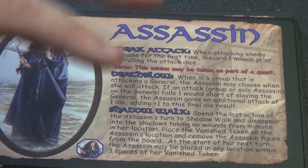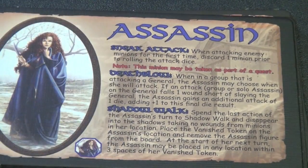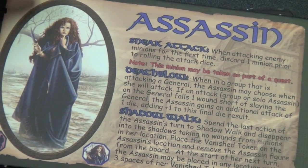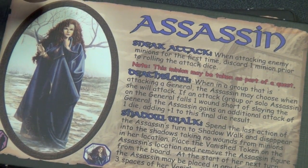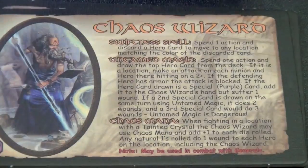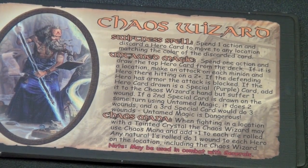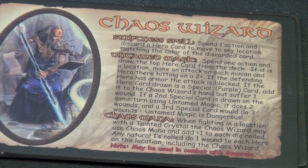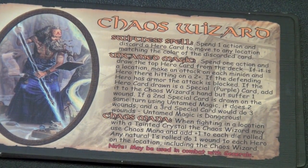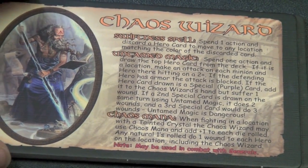The Assassin is easier to kill your opponent's things, and also has the ability to shadow walk, to vanish. That's a pretty neat one, and I think a lot of people are going to want to play the Assassin just because of the name. But the Assassin also has kind of a negative teamwork thing where you can be the first one to attack a general if you want when you're in a group. The Chaos Wizard can spend an action and discard a hero card to move to any location matching the color, so they can move around pretty quickly. But they can also draw the top card and do some chaotic magic — it can be powerful, or it might not be.